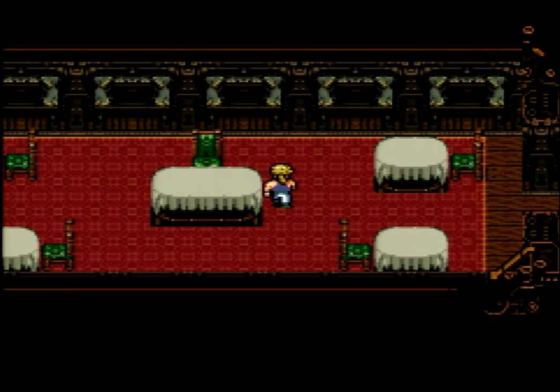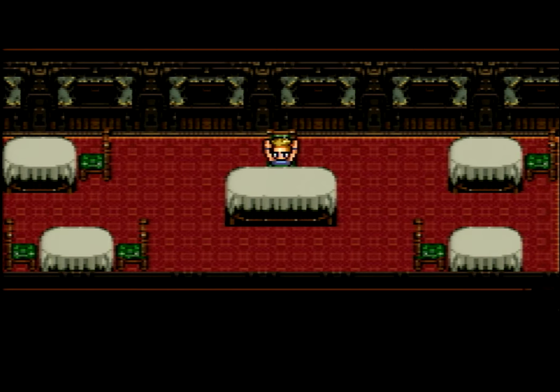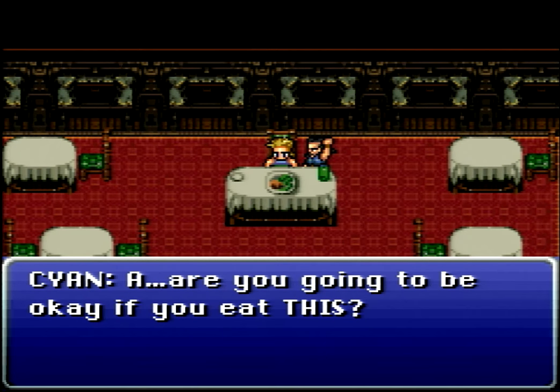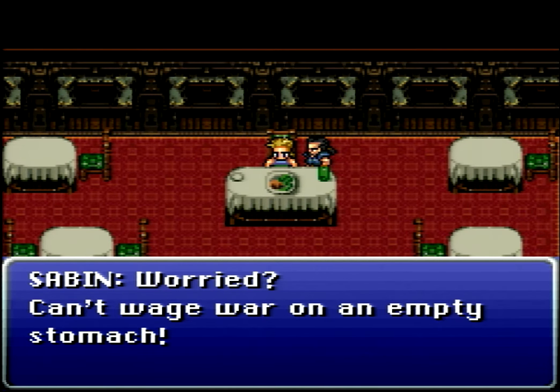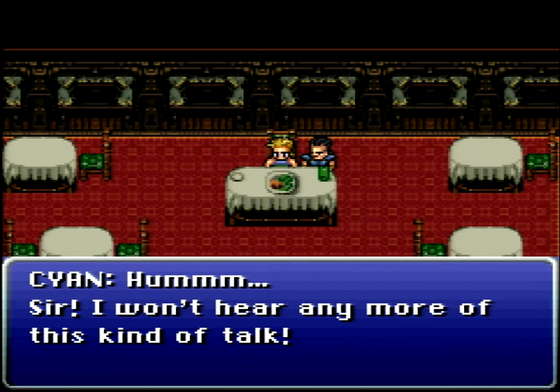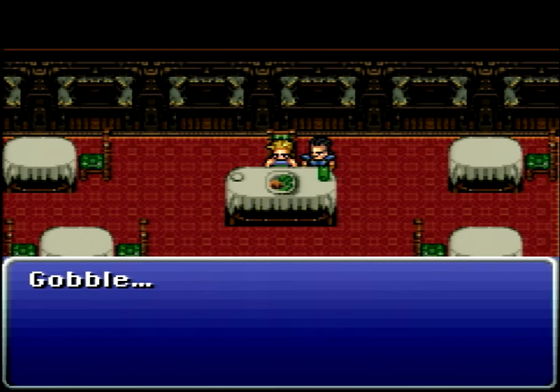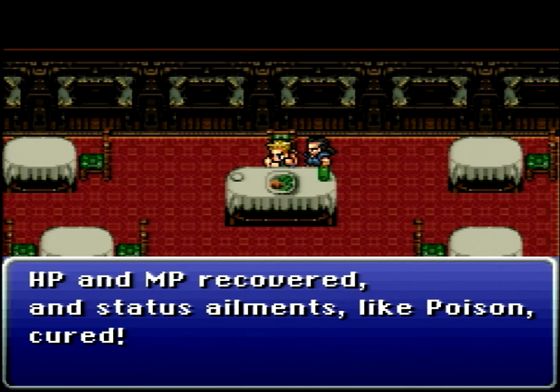Now, the dining car — here we go. Let's sit in the chair. Sabin says 'food, food, bring me everything you got' — not the most polite restaurant customer. But the ghost waiter comes hurrying right over and brings food just like he asked for. Cyan says are you going to be okay to eat this? Sabin laughs — worried? Can't wage war on an empty stomach. Cyan says he won't hear any more of this kind of talk. The sound of an absolute crazy person eating. HP and MP recovered and status ailments like poison cured.